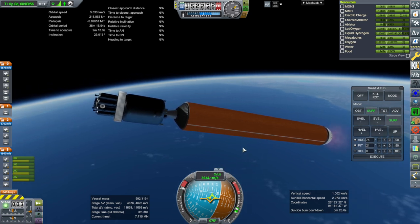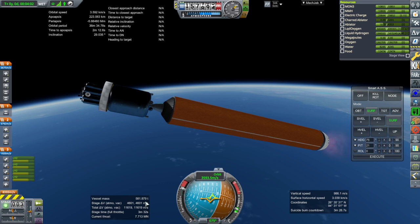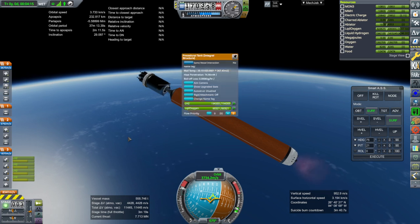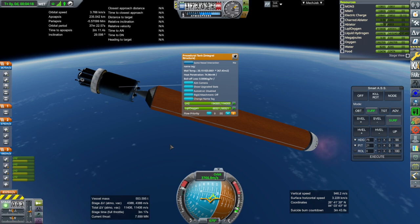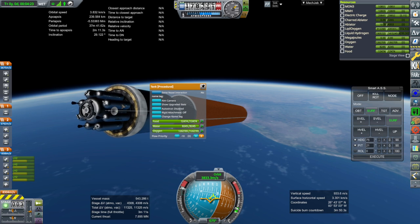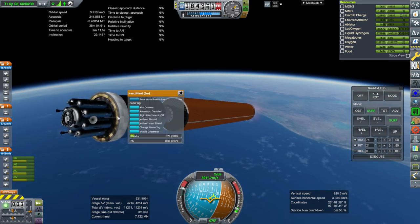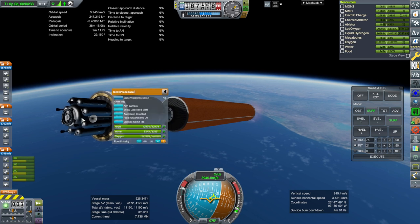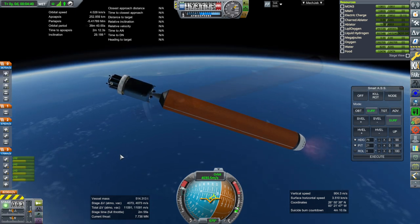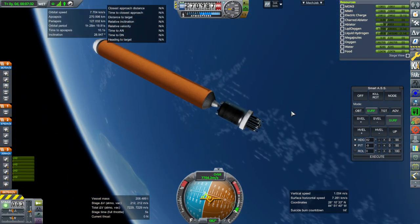We've got a larger version of the supply vessel I previously made — same sort of setup: hypergolics, little engines, except now it's 12 kilonewton engines instead of four, a heat shield for capture with minimal ablator, and then a tub of food, water, and oxygen. All together a little bit over 40 tons. That'll be more than good enough.